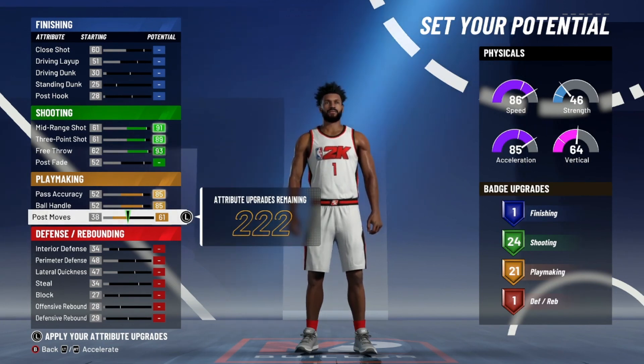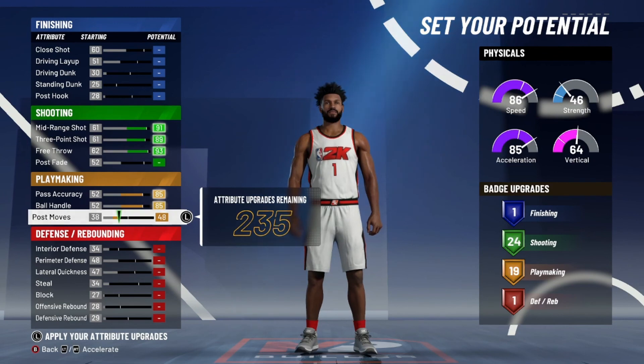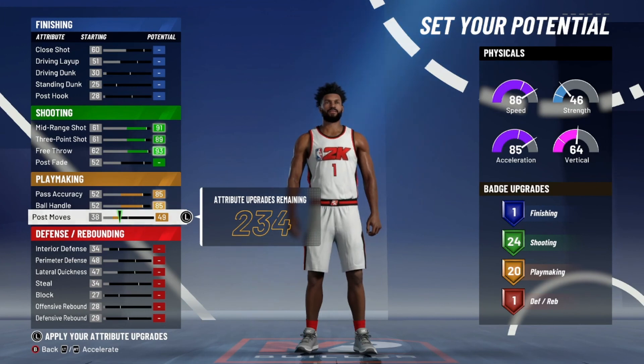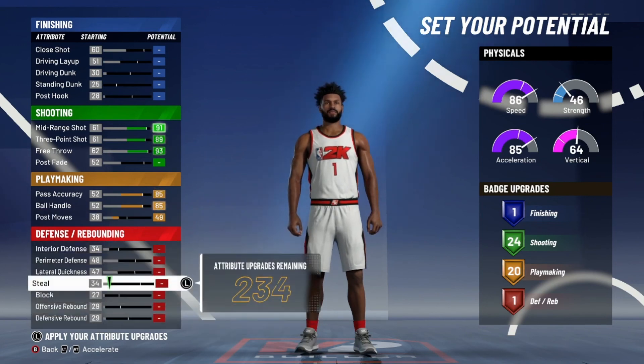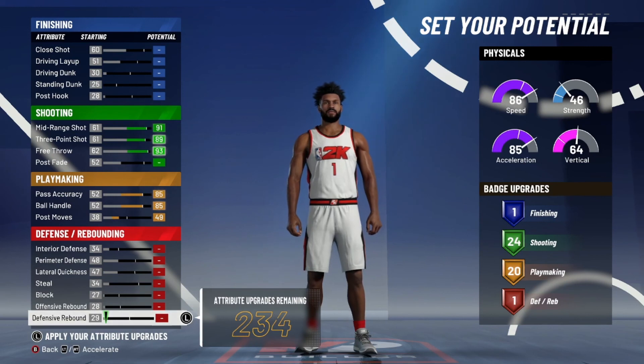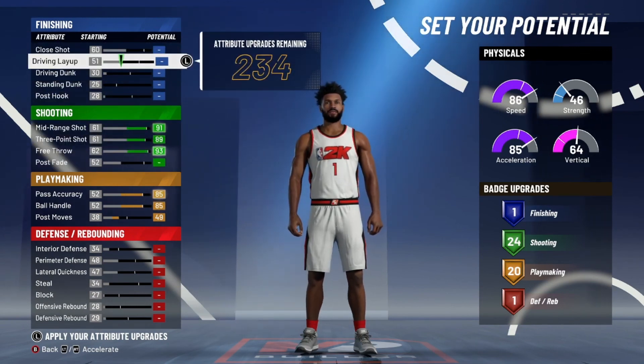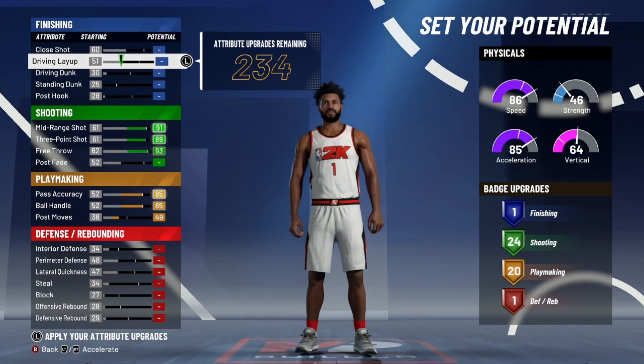Do you need all those playmaking badges? Nope. You get five Hall of Fame playmaking badges and I still have 234 attributes remaining. Now this is where it splits: if you are a player strictly living and dying by the perimeter — shooting like Curry — I would upgrade defense to get some good defensive badges. But if you want to be more like Kyrie, where you can go in the paint and finish without dunking on people, I'm upgrading more of my finishing.